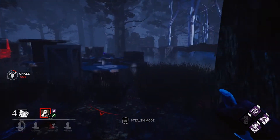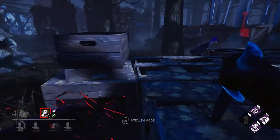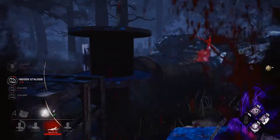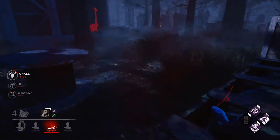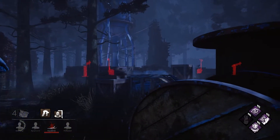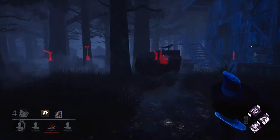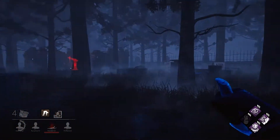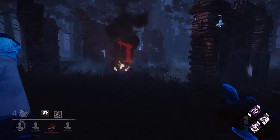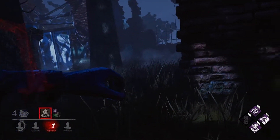One generator down, we are not looking too good. I actually went into stealth on accident, but that works — we got her up, let's get her on a hook quickly. Holy crap, where are the hooks? Is that the only hook? We're actually not gonna make it to this hook — why are they so far apart?